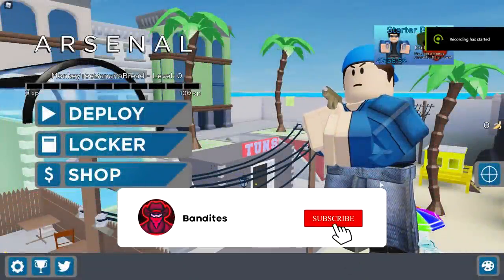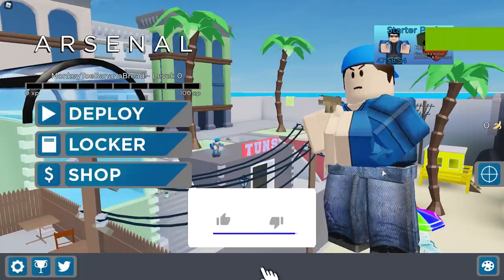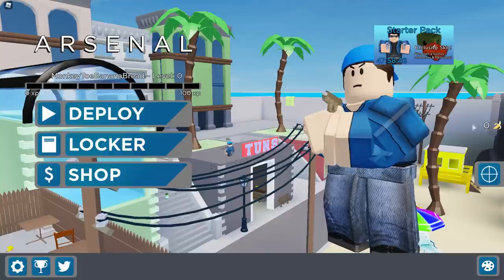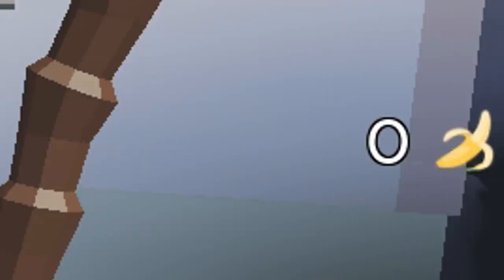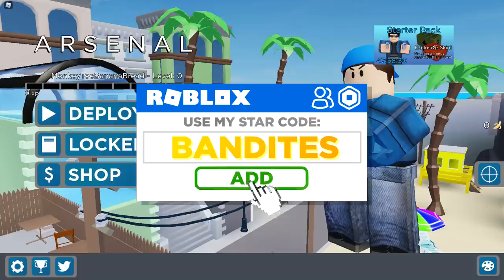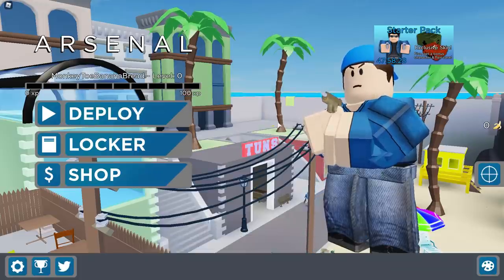If you've paid any attention to Arsenal, you'll notice there's been a new update that's pretty much confirmed something to do with all the bananas in the game. There's a new banana counter on the side and floating bananas around the map. In this video I'm going to talk about it, what we can expect, and the best way to grind bananas and get as many as possible before the next phase of the update.